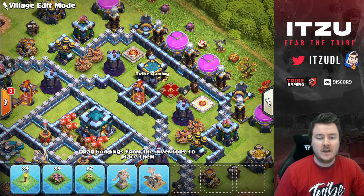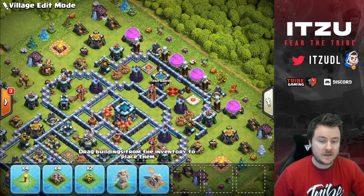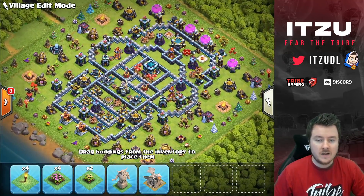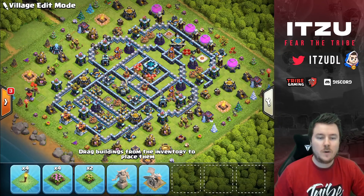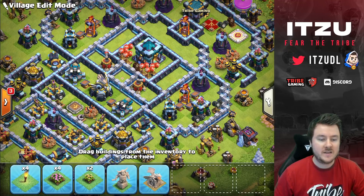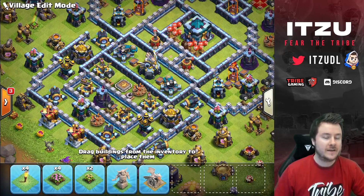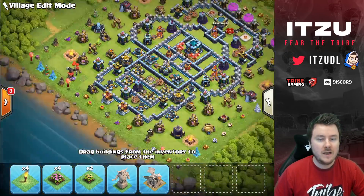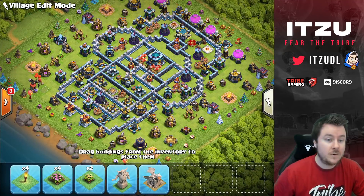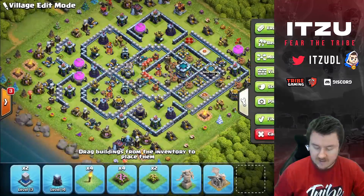You want trash defenses in the CC — like a lot of archers, maybe 33 archers, one witch, a couple of goblins — so it's hard to lure on bases like this. That's how you fill the clan castle here. You've got small bombs on the outside, spring traps around the inferno tower compartments so they're nicely triggered, and a tornado trap over there because most dragon attackers are coming in from that side. The base link is in the description.